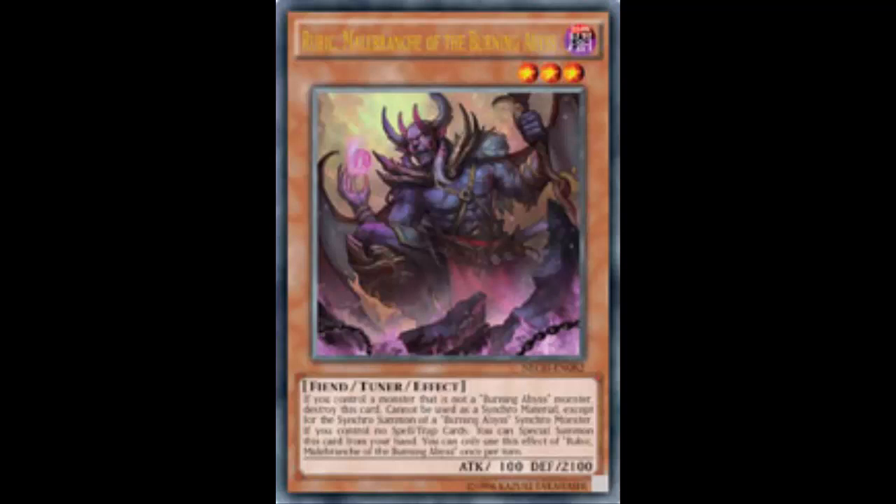First turn you're probably just going to get a one-for-one cast. Later in the game, Burning Abyss becomes back-row heavy — 'Back Row Abyss' — so that special summon effect, which is really Rubic's only effect, is mainly useful early game. So who else could you run instead? You could go with Dark Resonator — once per turn it can't be destroyed by battle.